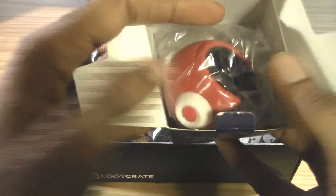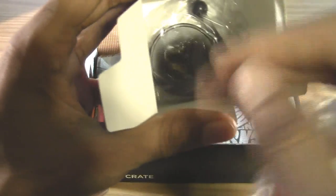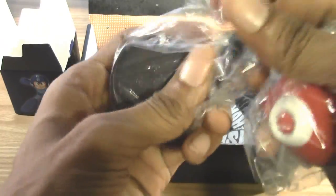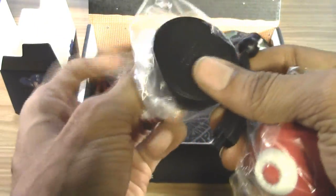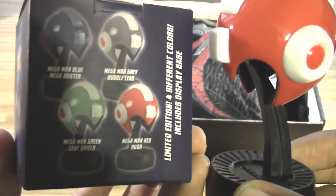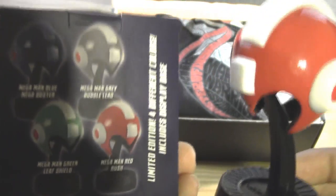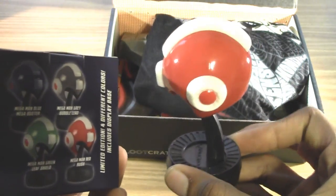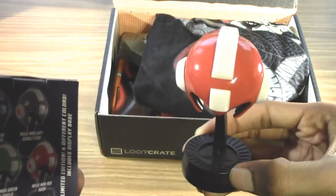If I could unbox this carefully without tearing the box apart — there we go, no damage done to the box. Looks awesome! Hey, I got red, and it comes with a base and display stand. And voilà, there it is — Mega Man's red Rush helmet on the display stand. Looks pretty awesome and you can display this however you like.